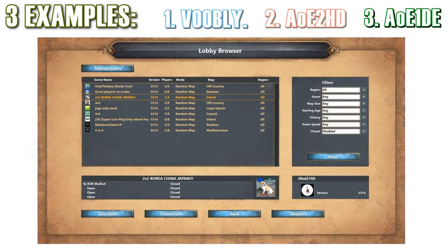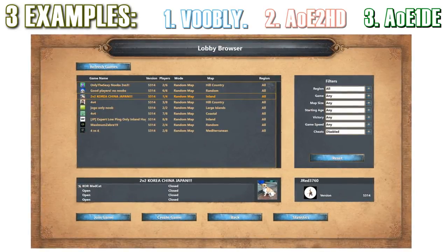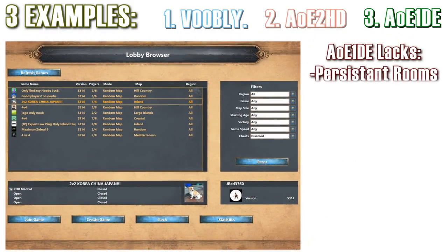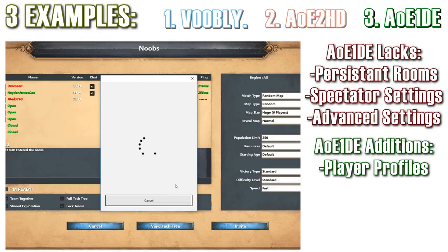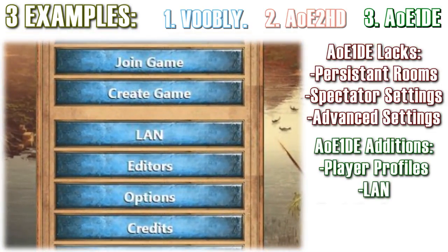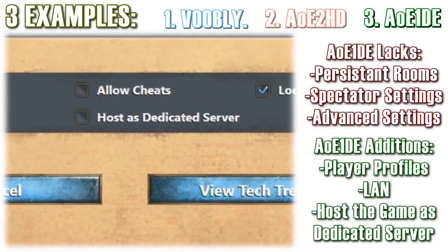In Age of Empires 1 Definitive Edition, you have a similar lobby system to HD in that it does miss many of these important features — it still misses a persistent lobby system and many spectator settings. But there are some key new things that are important: you can check player profiles to send messages and player invites, you have a LAN option which was sorely missed in AoE2 HD, and most importantly, you have the option to host your own dedicated servers.